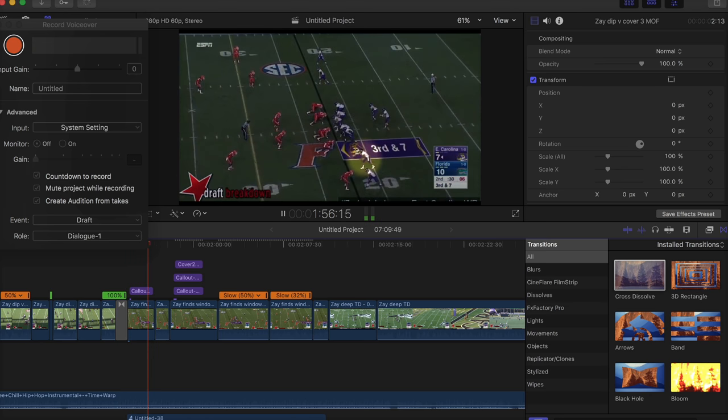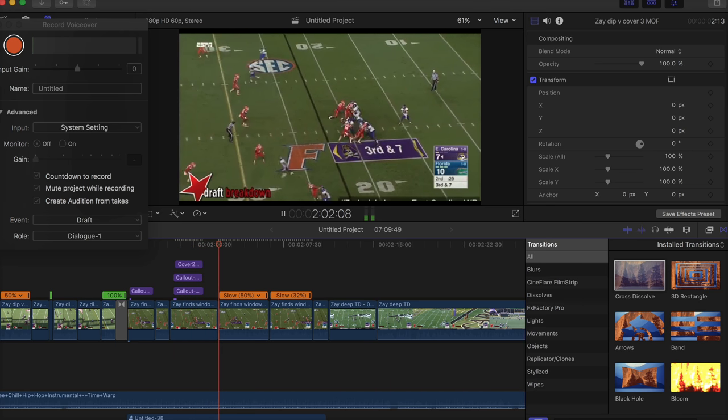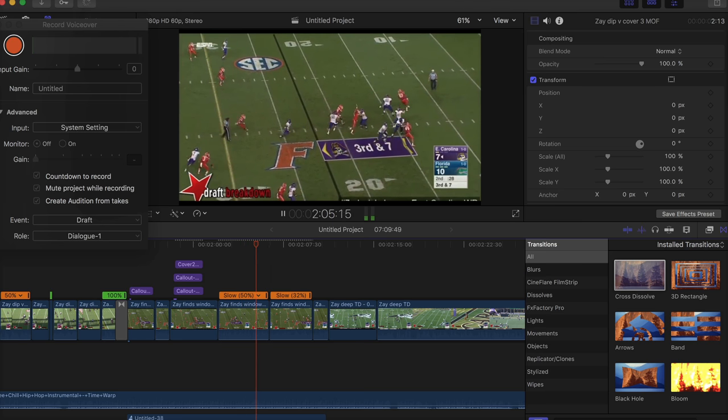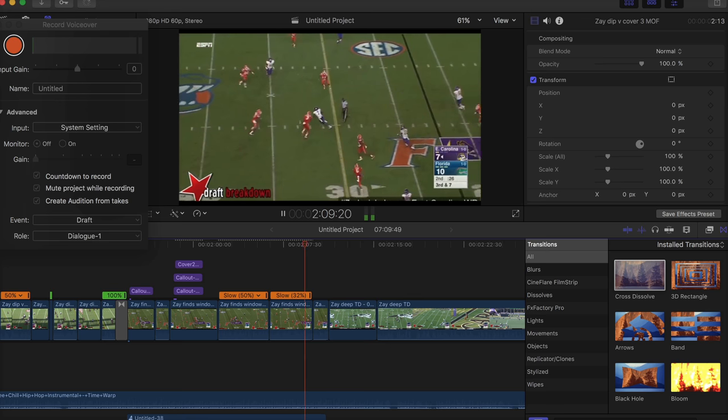Zay's football IQ is incredible. He is always aware of the down and distance. On third down, the defense drops into cover 2 and he reads it. He runs his route just past the hook to curl defender, works towards the middle of the field to give his QB a window, and then works back to the ball, catches it and gets up field.